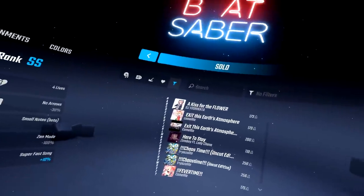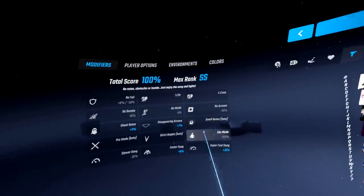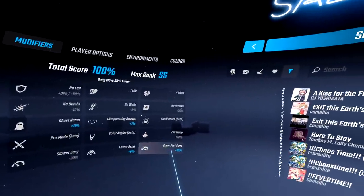With this update the developers added new modifiers: small notes, pro mode, strict angles, zen mode, and super fast songs. We're going to be going over all of them.